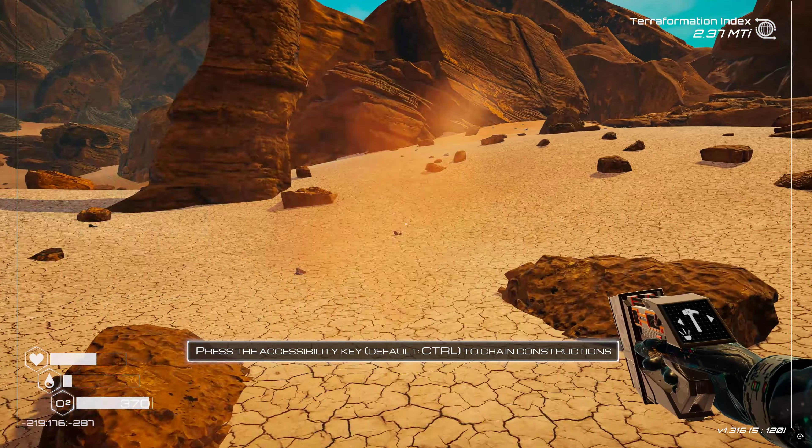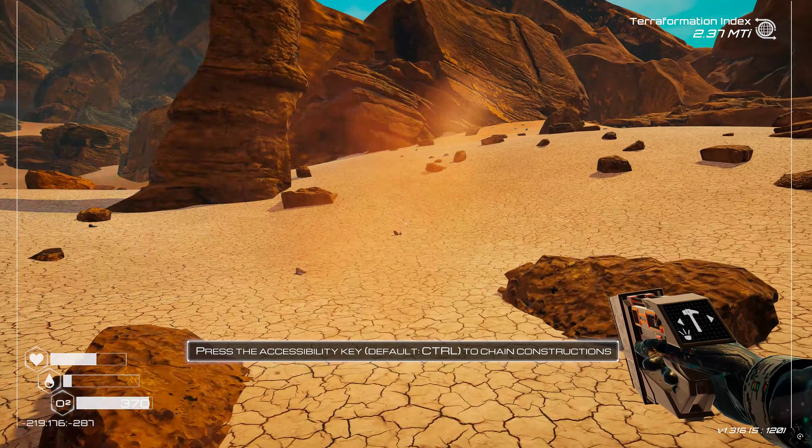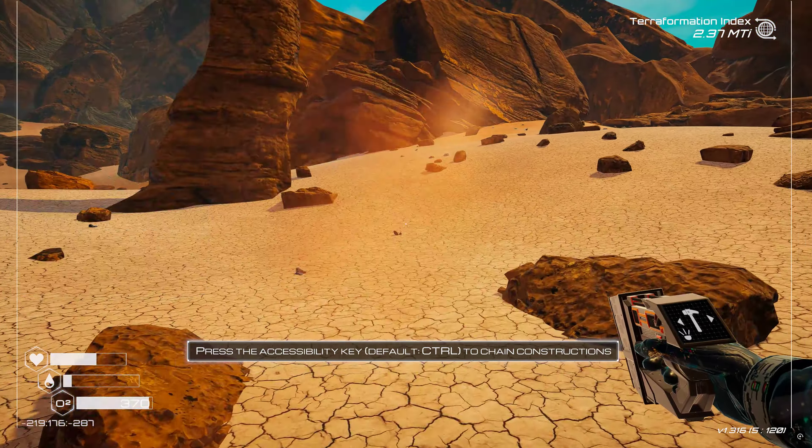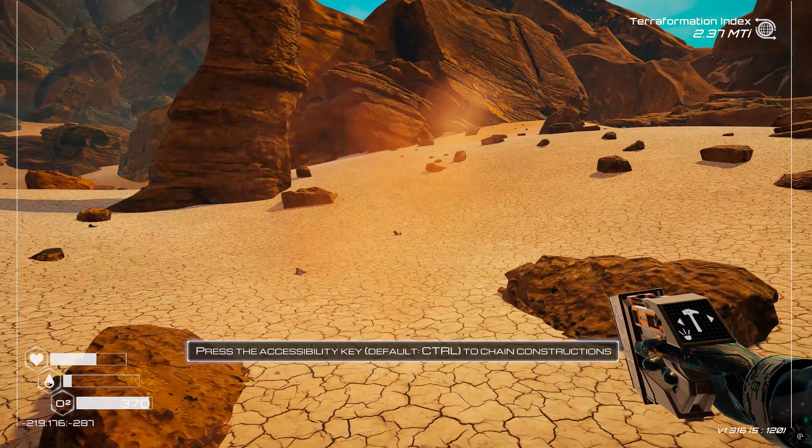That's a lot of goodies. We need super alloy for the launch pad - three of everything. Let's put this right here. Oh wow, it's really big. That works. Low power - I lied about the tier one nuclear holding us over.